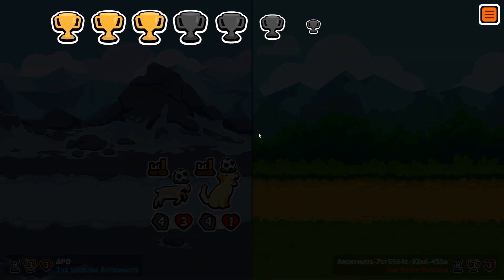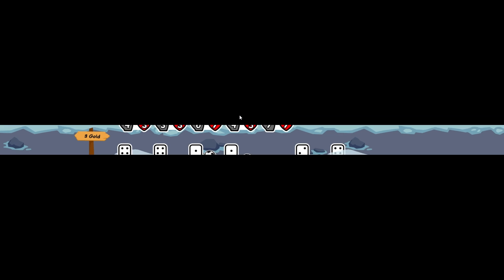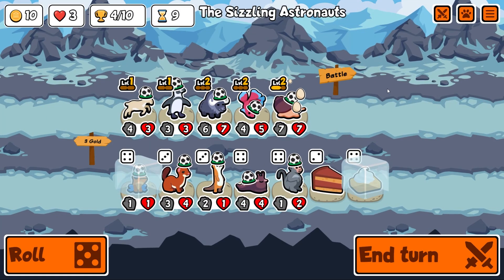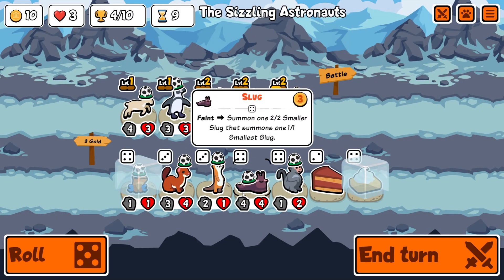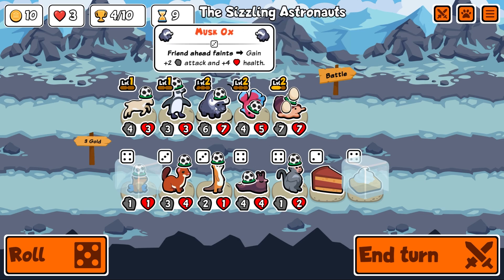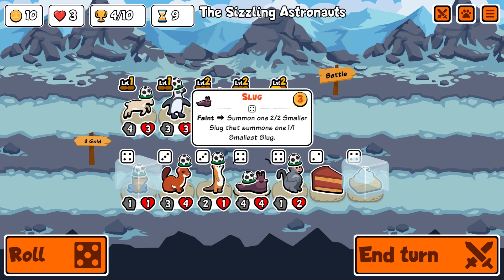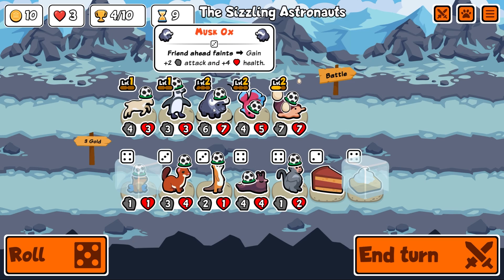I'd rather go with the ox unless we get a two-slug situation. We go slug, ox, slug — slug, frog, slug, ox. There are the slugs! I'd like the ox still in front, but this summons two more slugs — that's three faint buffs, so only plus six plus twelve. This ox gives plus eight plus four — is the HP more important?